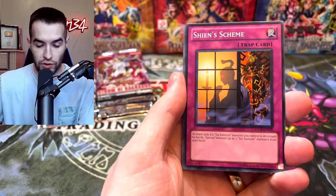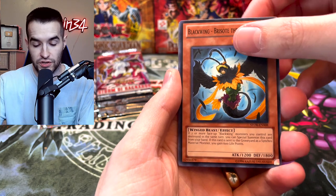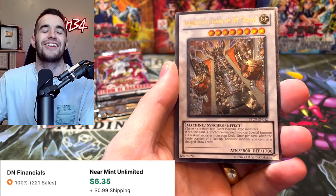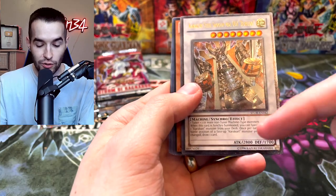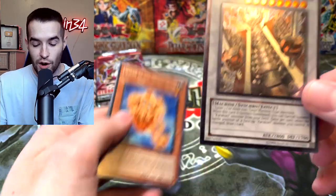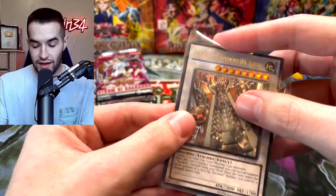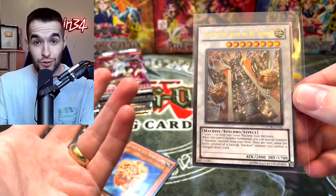Give us that Ghost Rare! Terminal World, Sheen Scheme, Blackwing Bristow. Oh! Karakuri Steel Shogun — the Synchro got me, I saw 28, I was like, I don't know what this is. We get this like every time too, it's not always an ulti, sometimes just an Ultra. Wow — another Ultimate Rare. That's two Ultimate Rares, a Secret Rare, four Supers, two Ultras. This is a pretty good opening so far.